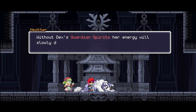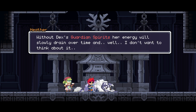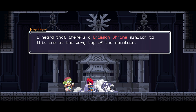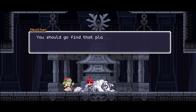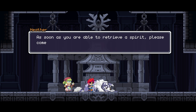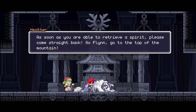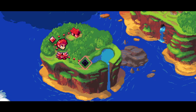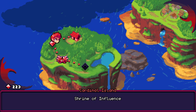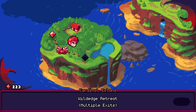Without Dex's guardian spirits, her energy will slowly drain over time — and I don't want to think about it. You have to find that person again. We can't lose our beautiful guardian. I heard there's a crimson shrine similar to this one at the very top of the mountain — that'd be a good start. You should go find that place, Flynn. At least one of the four guardian spirits will give her enough energy to make it to Sanctia. Once you're able to revive the spirit, please come straight back. Go, Flynn — to the top of the mountain. I just wanted to take the dog for a walk. That's literally all I wanted to do.